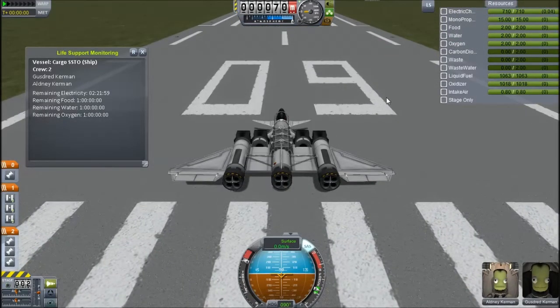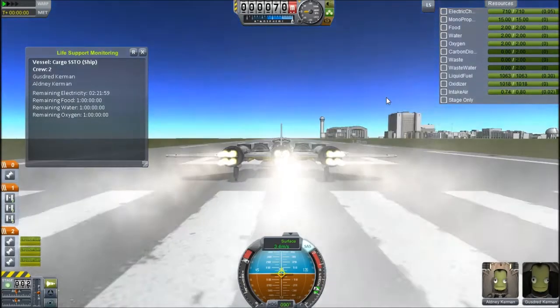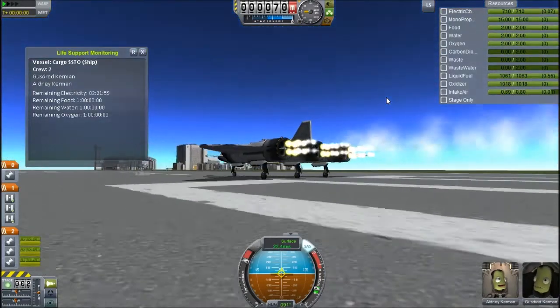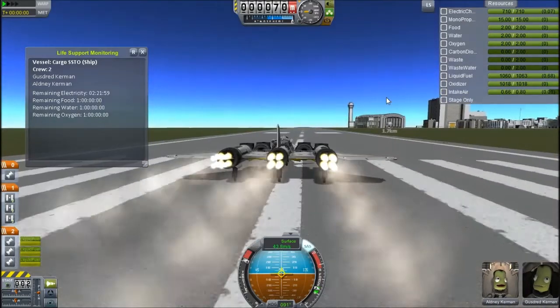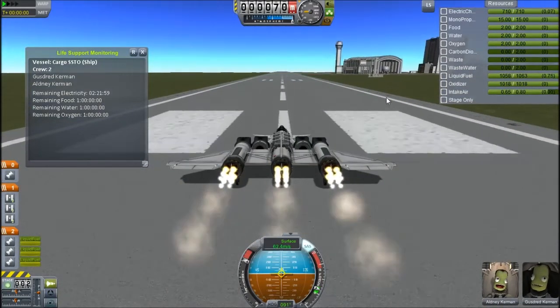I'll be firing up Action Group 1 to ignite the engines in air breathing mode. The brakes have been disabled on the landing gear — which now have steering and motors. Not quite sure how the motors work; I haven't really been able to get them to work yet.